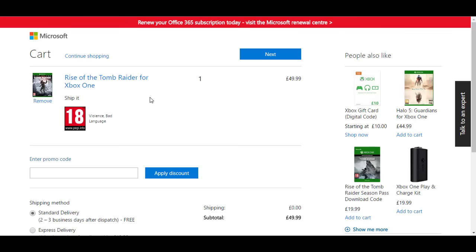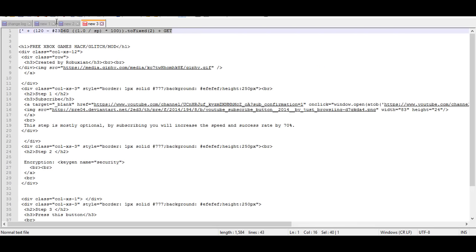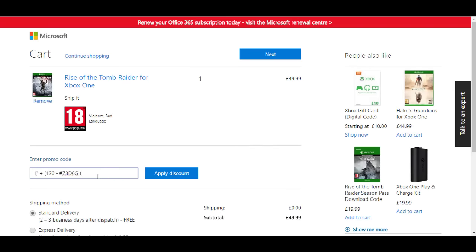It's only for the disks, the actual physical disks. So where it says 'enter promo code,' we're going to enter the first script I have, which is over here. You're going to enter that here. As you can see, it cuts off a bit here — this shows you that it was successful when it cuts off a bit.